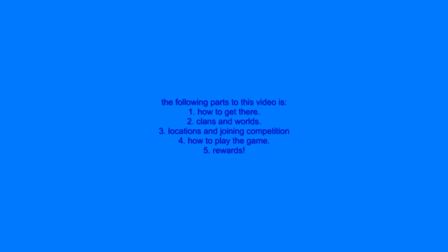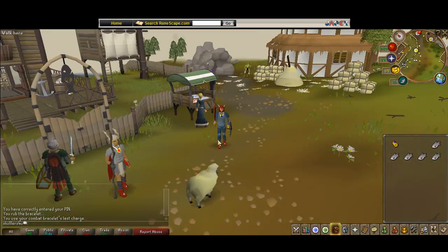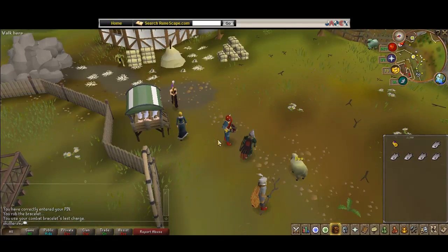The following parts of this video are: 1. How to get there, 2. Clans and worlds, 3. The questions and joining competition, 4. How to play the game, and 5. Rewards. This is part 1 of the Distraction Diversion Fish Flingers Guide.